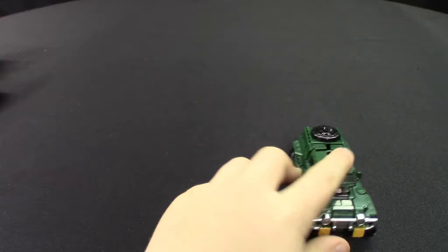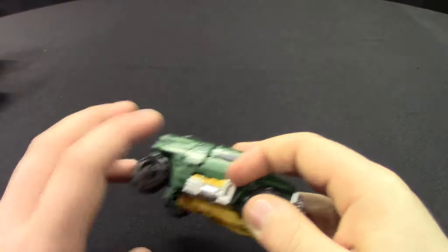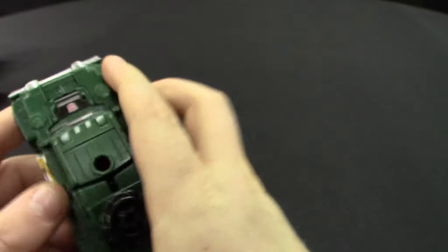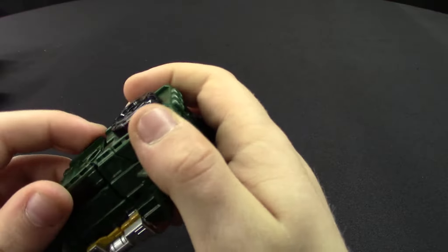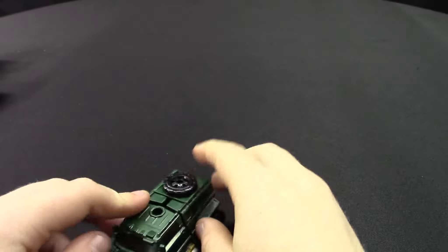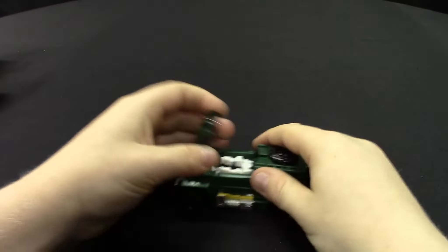Let's look at Brawn himself as a vehicle. He is green and has a spare tire. He rolls very nicely. There's a hatch that opens if you want to put a Titan Master in there so he can drive Brawn — like this little guy, I don't know his name. He also comes with Six Shot and you can put him in the back.